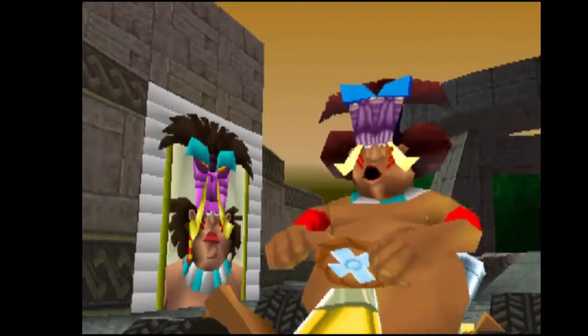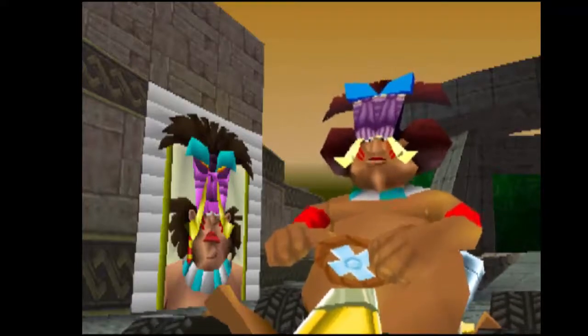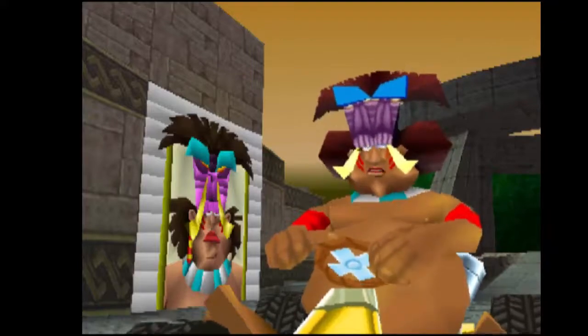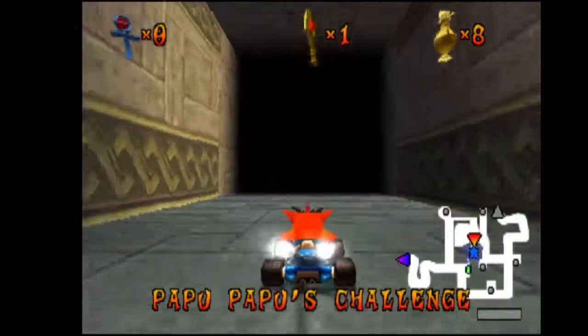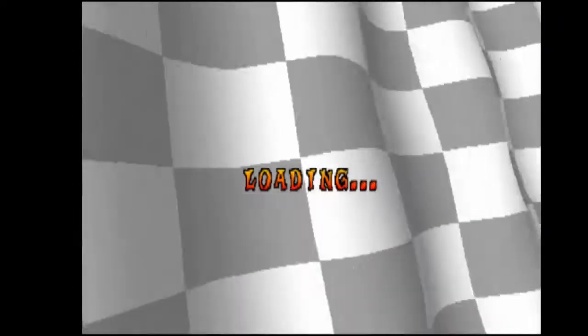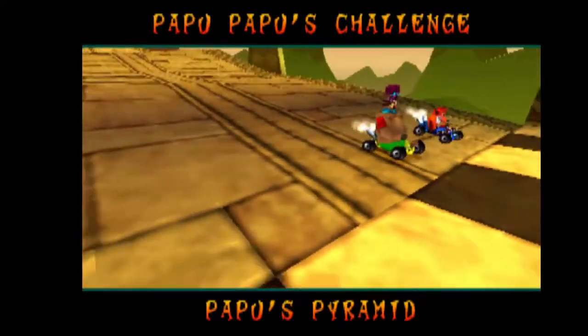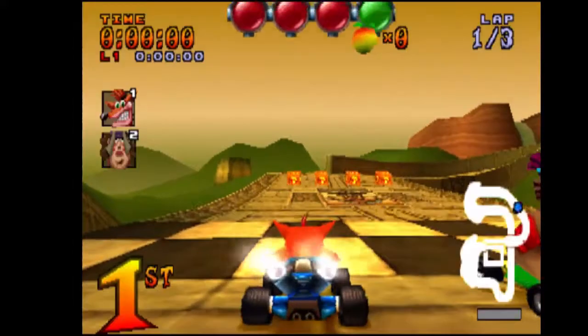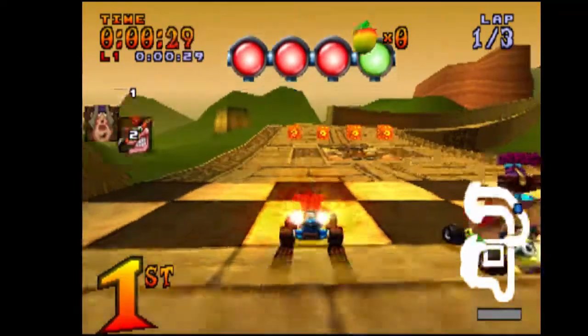Papu Papu is the boss of this zone. You gotta admire that jiggle physics — because that was disgusting. And again I get hit there. Anyway, Papu Papu's gimmick is throwing formulas, because well — he's a tribal chief. You better start to get ahead of him.